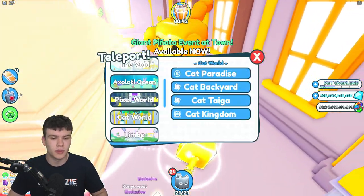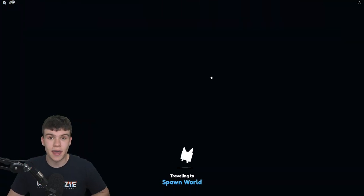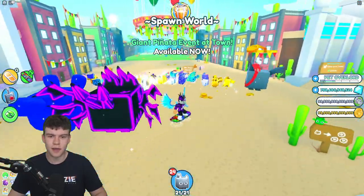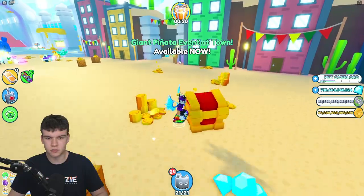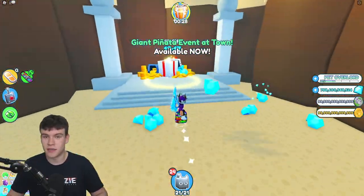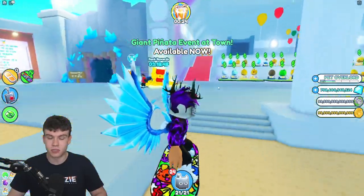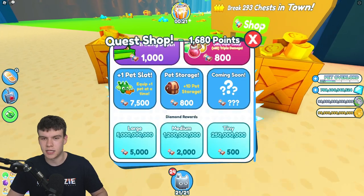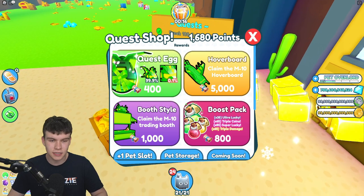The next pet is actually a really new one — the Huge M10 Prototype. You probably know how to get this, but if not, it's not hatched from a regular egg. It's actually bought from the quest shop. It's not guaranteed — you buy an M10 quest egg for 400 quest points each.